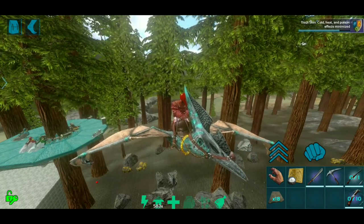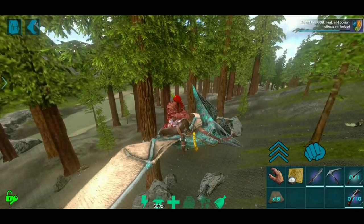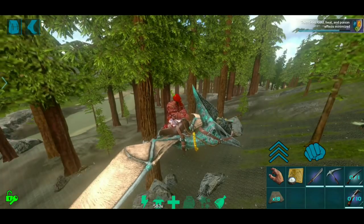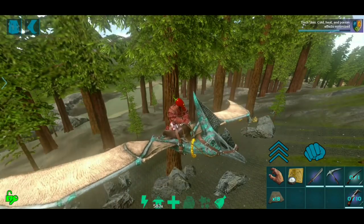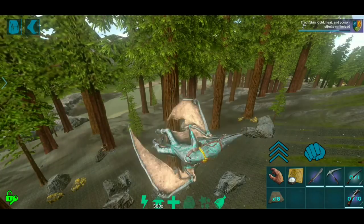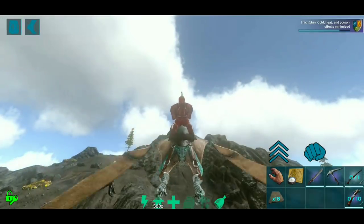What's up guys, it's your boy Sasquatch! We are back with some more ARK: Survival Evolved, sitting on my Tyrannodon that I still haven't named because y'all haven't given me names. Doing some barrel rolls — those are awesome. I recently just figured that out. I forgot that you could do alt attack, and I'm so happy I figured out that the Tyrannodon does barrel rolls because I thought they didn't add that feature in mobile.